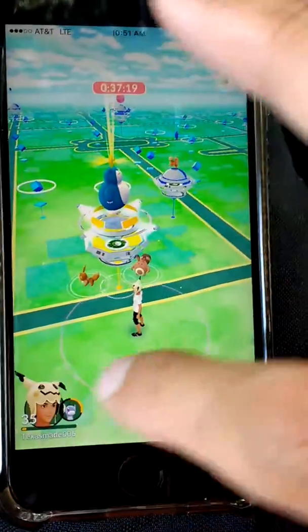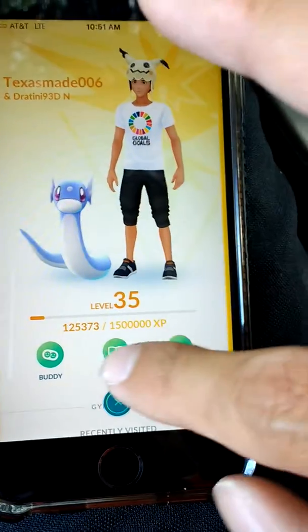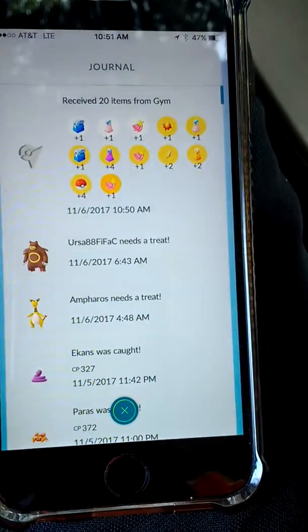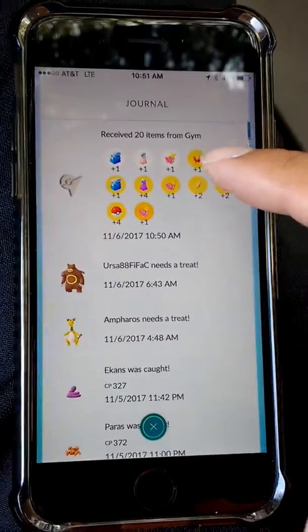Back here, so let's see what special evolution item we end up getting — if it doesn't crash. It's like it can't move too fast or it'll crash. So we got 20 items, and we got a Sun Stone, as you can see.